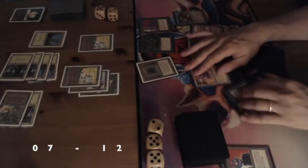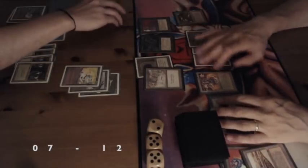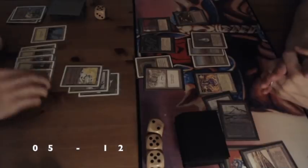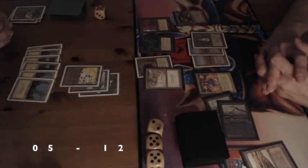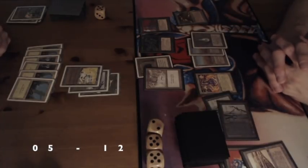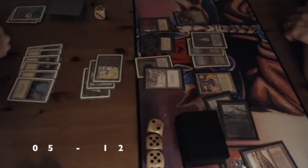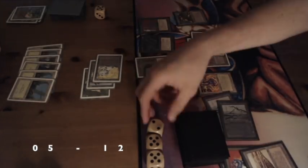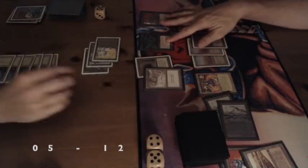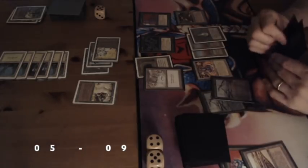Remember, this is kitchen table magic — we're playing for fun, and that means sometimes you forget triggers. When you're recording a match you notice these things. I'm on 5 life; there's an Abyss on the field and I have one creature. Is there a way out? I'm attacking with the Enchantress — my opponent takes the damage going to 9. I'm playing a Force of Nature — boom! I have to pay for the Force of Nature, sacrificing the Enchantress. Drawing 2 cards, going to 3 life, then swinging with the Force.